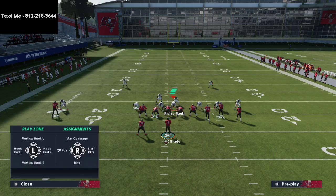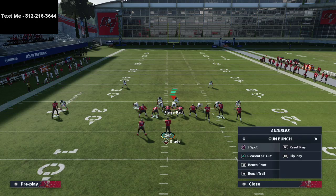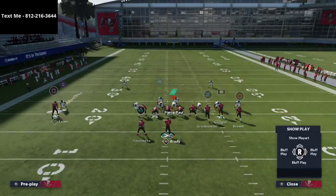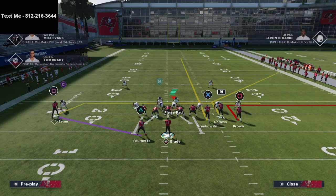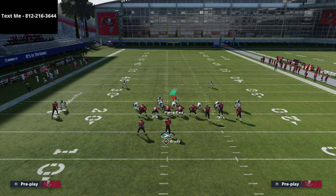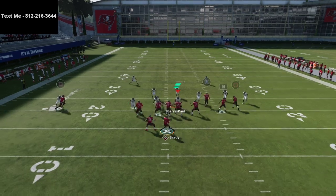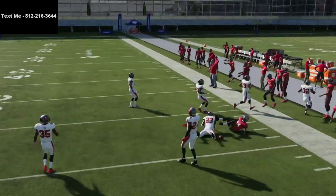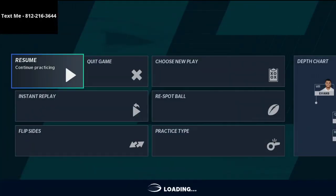Where this defense really shines is against Z spot and go-type plays because of the limited route combination. Everyone is running this route combination right now. We'll put Godwin on a smart route so his corner route goes super sharp, Brown on an out, Gronk on a streak, and drag Mike Evans across. This defense completely bags this combination as long as you user the drag. Even if you don't user it — look at this corner route — there's nowhere to throw it. This is the best route in Madden right now and there's nowhere to go against this defense.